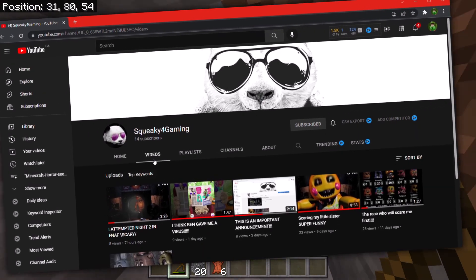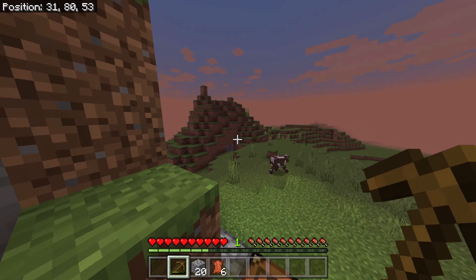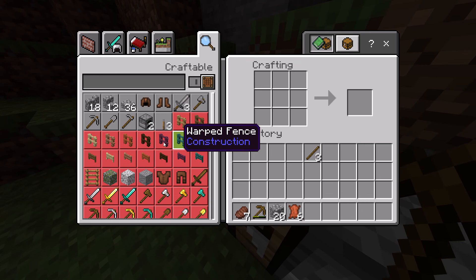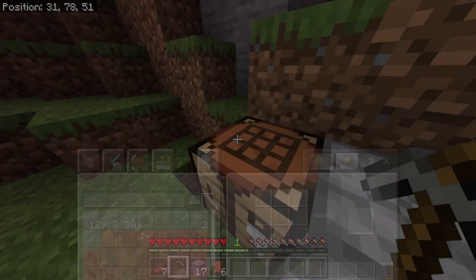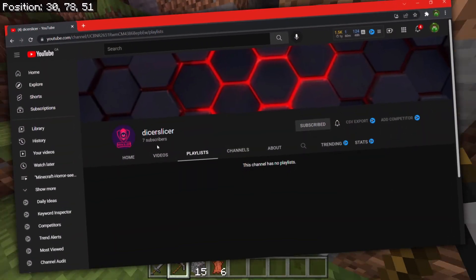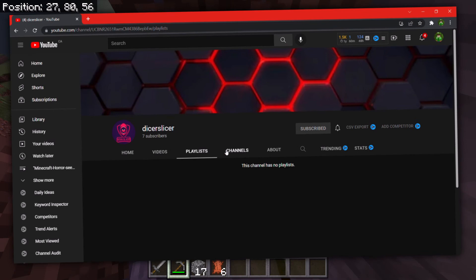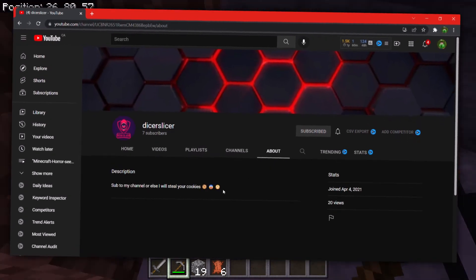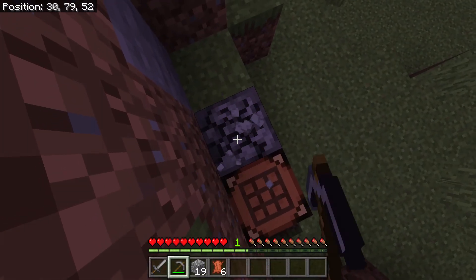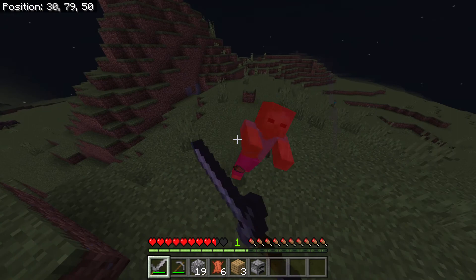He does all kinds of content but he's been posting mainly Five Nights at Freddy's, and I enjoy watching them — they're pretty cool. I also want to give a shout out to Dicer Slicer, he's my other good friend. You guys can check him out in my channel's description at the very bottom. I got enough food. Those zombies are coming at me — let's get fighting! Bang bang bang, oh that was beautiful.